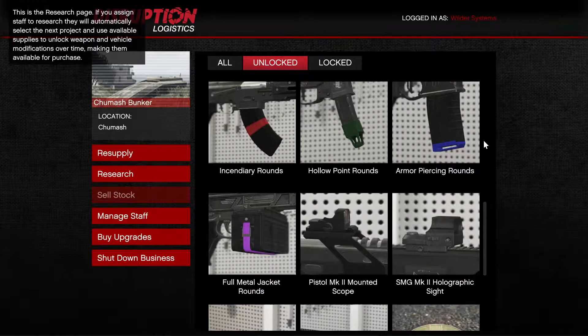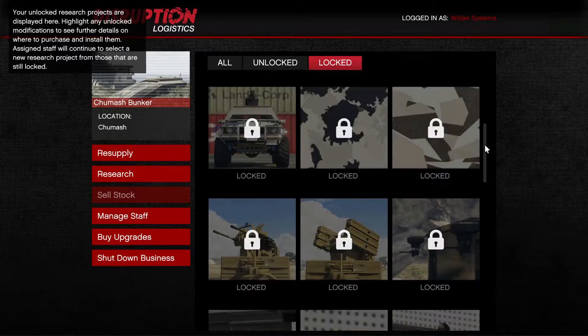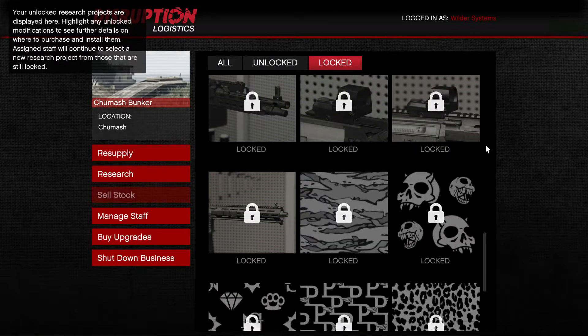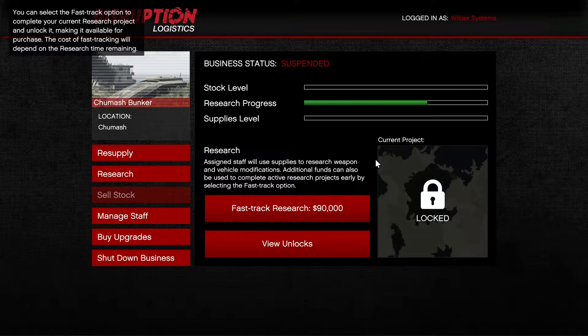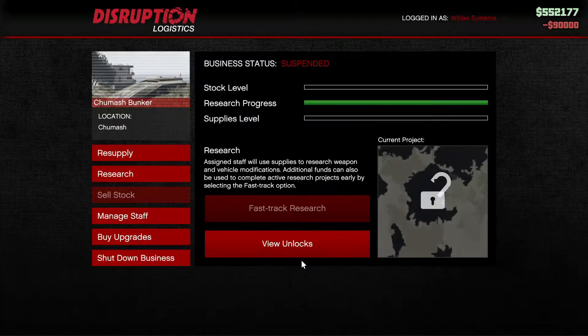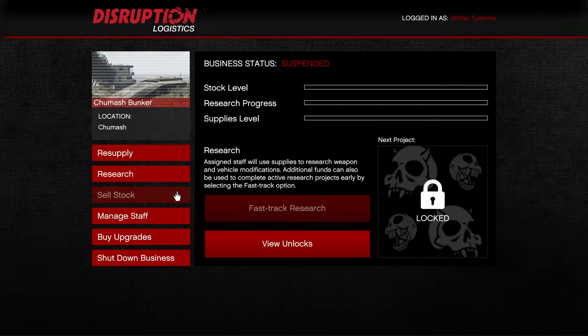This page also allows you to see your research, showing you the unlocked or locked ones you have. These include vehicle upgrades, or better yet, weapon upgrades. Some of the most useful of these include incendiary rounds, which can be put on the Heavy Revolver Mark II for extreme effectiveness, even against vehicles. This page also allows you to fast track research, effectively expediting the incredibly long time it takes to research many of these upgrades.